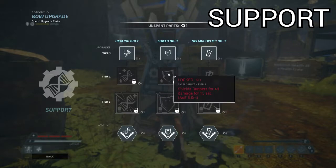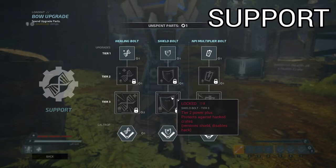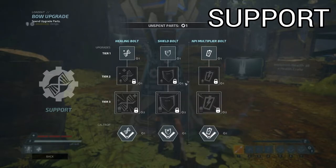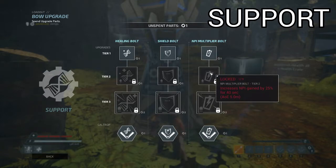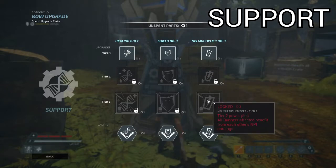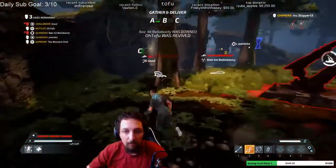The second bolt is a shield bolt. This adds another bar of temporary health to any runner shot with the bolt. The tier 3 upgrade for this protects against hacked crates. When a hunter shoots a crate, it becomes hacked, and any runner that uses that crate gets their aura revealed to the hunter for a short amount of time — this upgrade will trade your shield for immunity to that hack. Finally, we have the NPI bolt. This makes it so anybody shot with this bolt gets more NPI for all actions, which is essentially the ammo used for special bolts. The tier 3 of this bolt makes it so anybody currently under the effect of increased NPI shares NPI with the others that are affected.